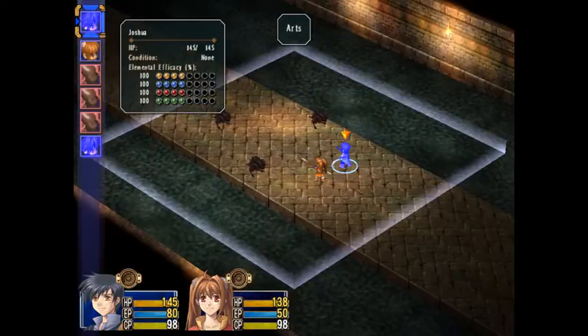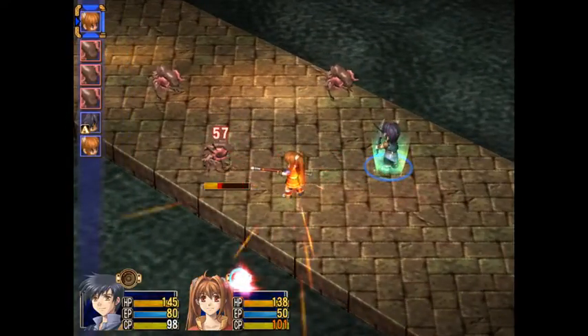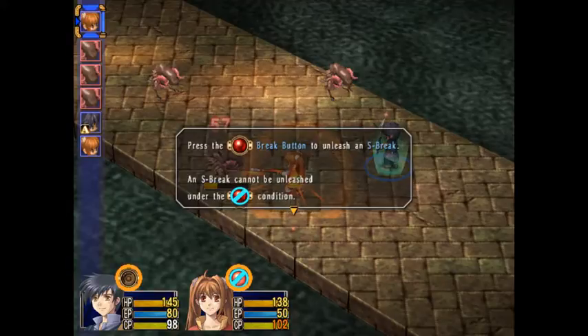Let's boost our speed. The hint says: these are actions which allow S-crafts to be immediately unleashed while ignoring the battle order, once the CP just reached zero. S-crafts which still - right, right, it's telling you the same stuff just in case you missed it before the battle.